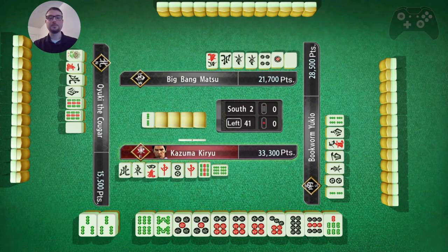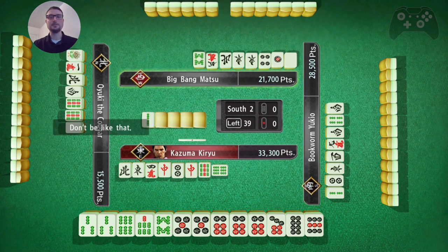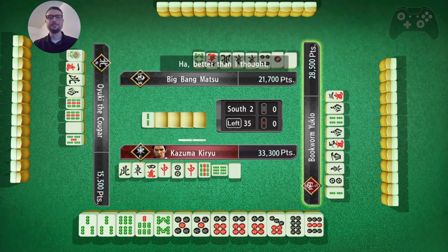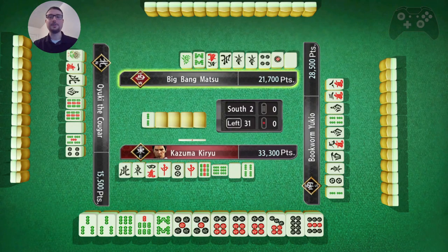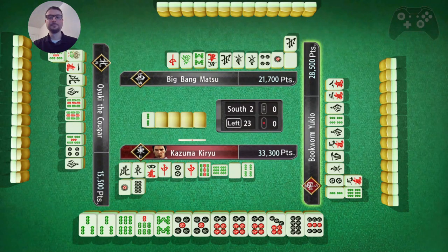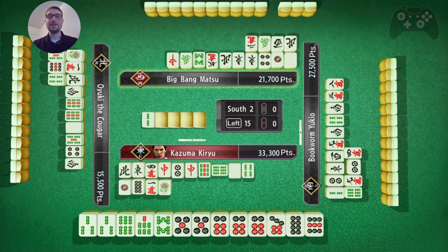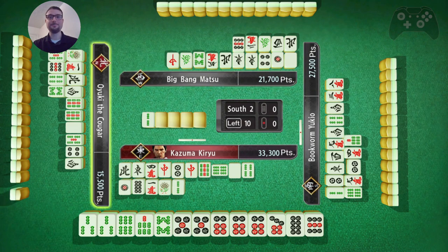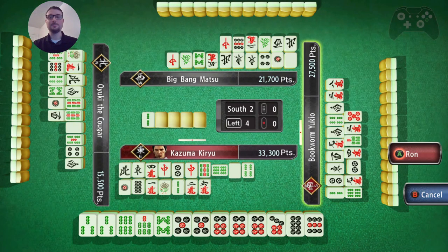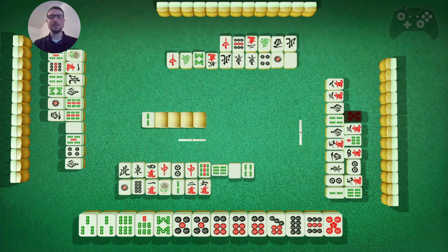So now I need a three bamboo or five pin. And I got some Dora on the three bamboo if I get it. I think there's two red five pins, so I really get Dora either way. So I am in the reach state, so I could potentially just toss the tile that wins him the game - hopefully that doesn't happen. I need a three bamboo or a five pin. And I got three Dora on the end.